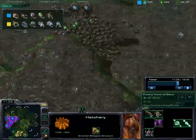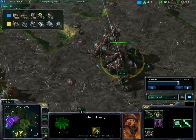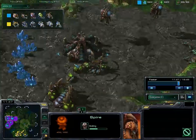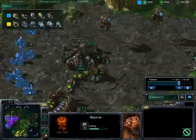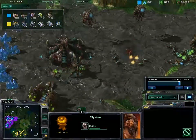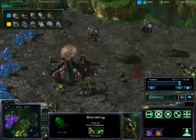Verox has no air at all and cannot get up there. Looks like at some point another hatchery was built here with a Queen, probably to make additional units. Spire is going up, trying to get that air. I think he's going to lose his expansion before that Spire gets complete. These marines and marauders are chilling, because those banelings are a threat if they ever set foot on the ground.